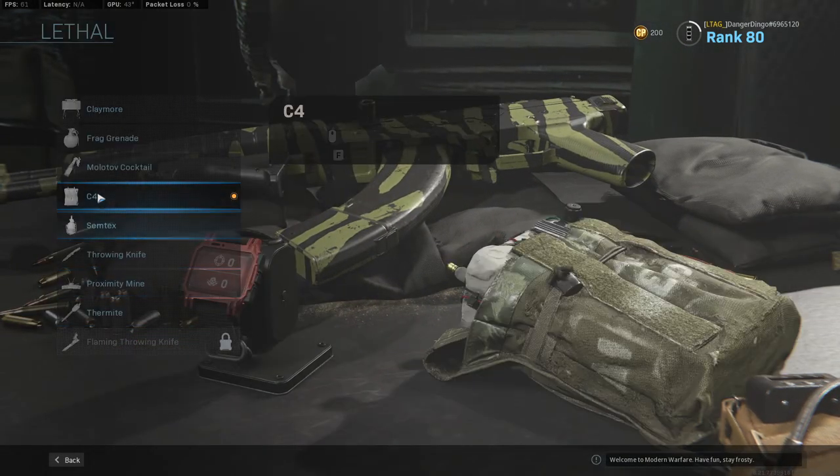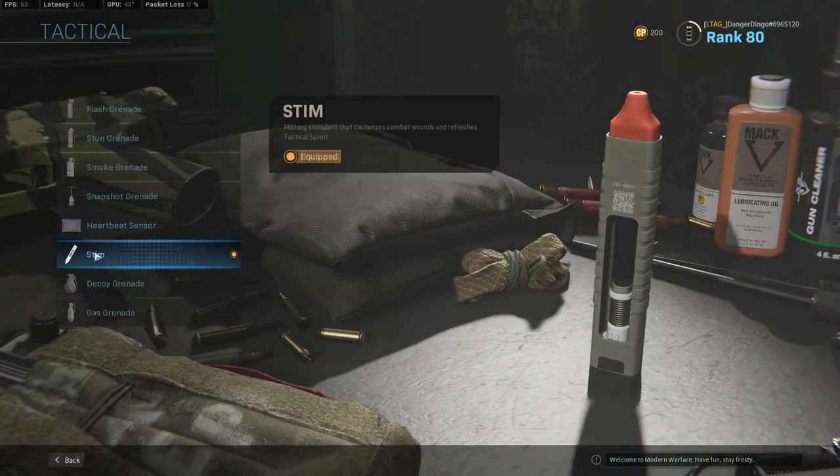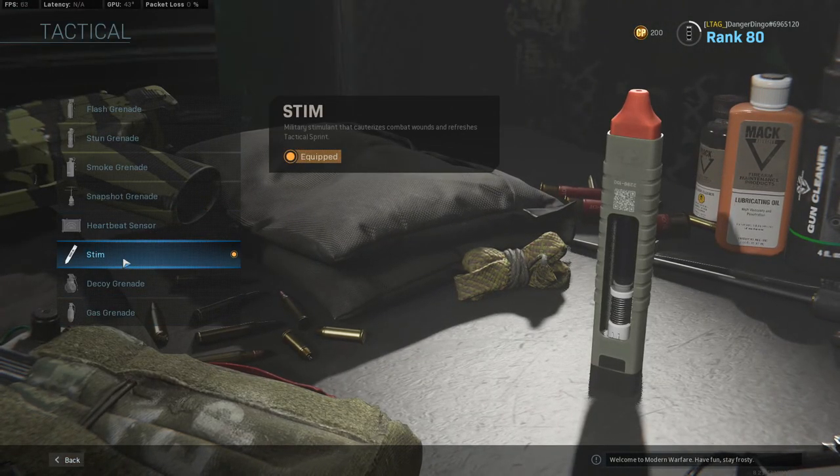In the lethal slot, we usually roll with the C4 on most of our aggressive classes, which this one definitely is, and the tactical is usually the stim shot as well, just because getting that extra chance per life is very, very strong.